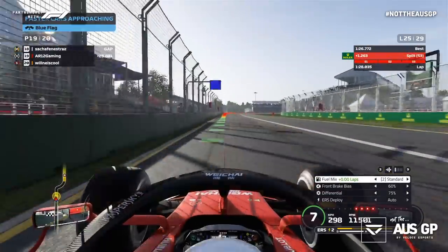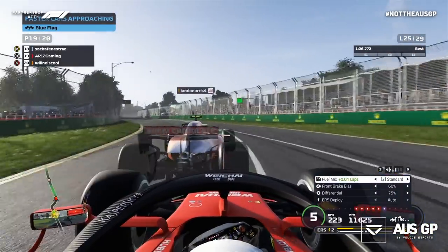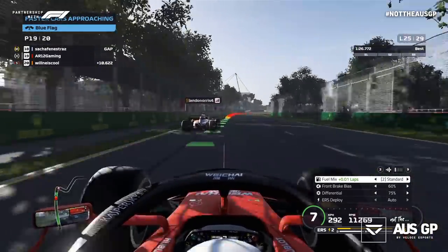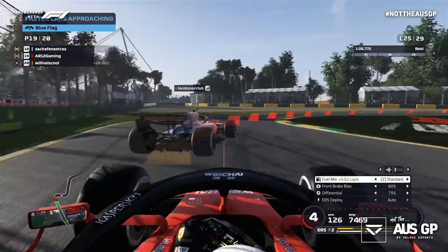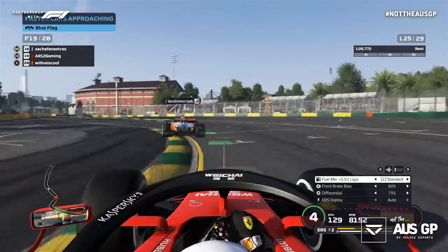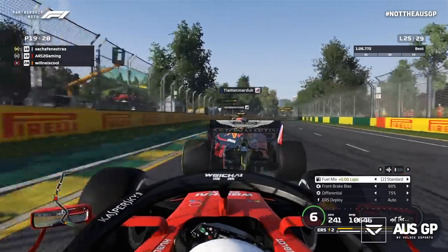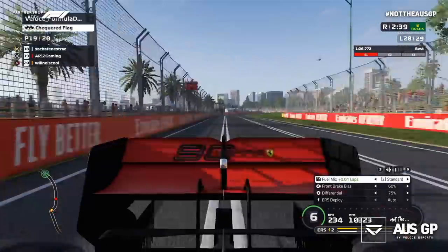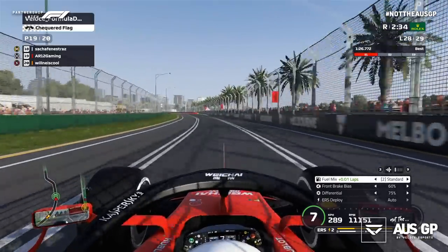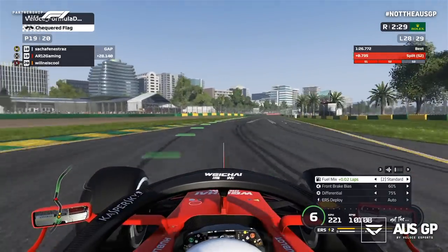I dropped all the way down to P19, and then things didn't get much better when I picked up a penalty for ignoring blue flags. So somehow, when Lando Norris catches up and I'm not actually racing him, I can drive just fine. I'm just sticking with him — the irony. I'm literally bumper to bumper. Okay, that maybe wasn't the best idea because I did just get a five-second penalty. So yeah, I managed to pick up a five-second penalty there, which probably wasn't the best thing, because after that spin I dropped down to P19. And this was actually the last lap of the Grand Prix.